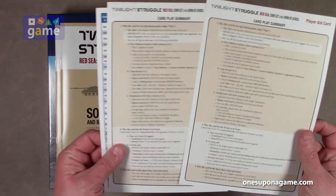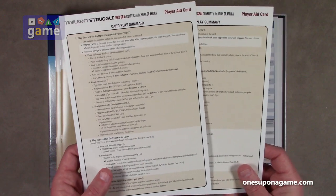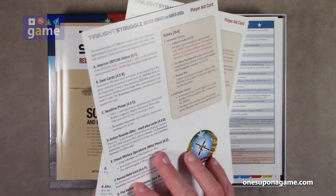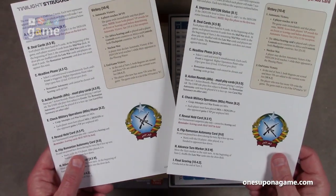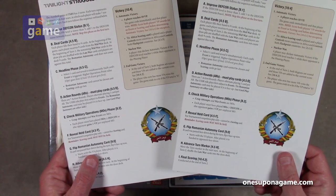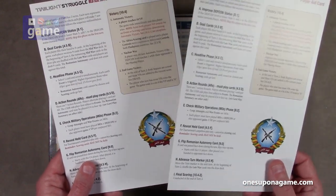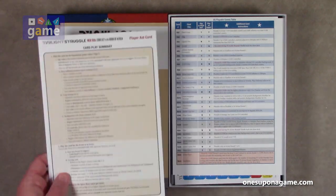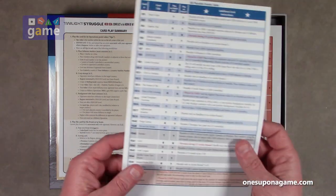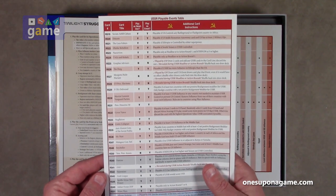We have the card play summary — GMT's wonderful coded card stock card play summary, one for each player. The player aid card on the opposite side shows the victory conditions and the turns. A standard game is only two turns, each turn is four years, and the player makes seven normal card plays — so it's a very quick, little game. The full solo AI is very exciting. Then we've got the events reference card — this is the US playable events table and the USSR playable events table, and then the neutrals.